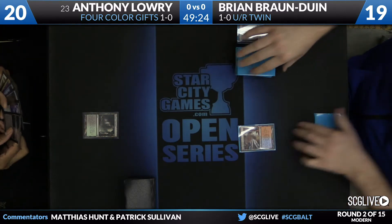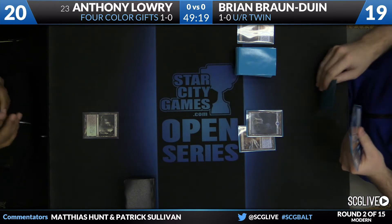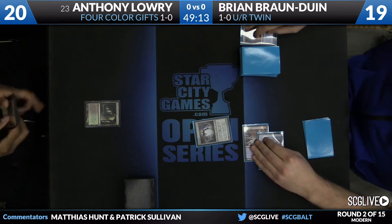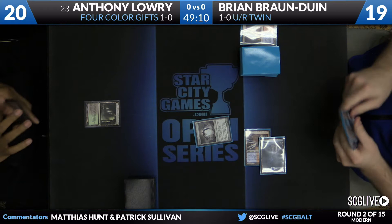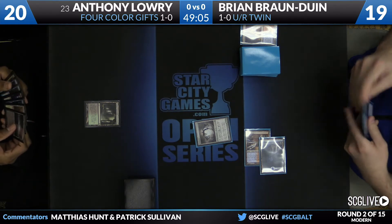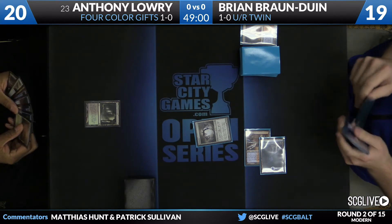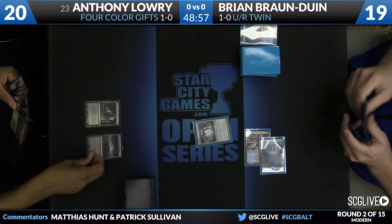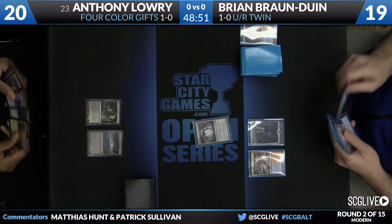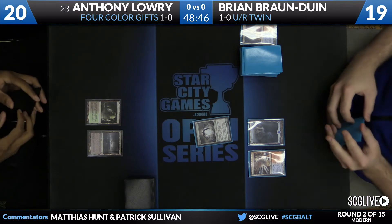Both players just trading land drops here at the beginning. The gifts deck is powerful but tends to be very slow — one of the slower control decks of the format. Because the Twin deck puts so much pressure on you to have instant speed removal, it's worth looking at Anthony's list. He's got three copies of Path to Exile, two copies of Remand, three copies of Abrupt Decay, a Dismember alongside two Thought Seizes and two Inquisitions. A lot of the reason you see these one-ofs is so Anthony can gifts for four cards in certain spots and actually get what he's looking for.